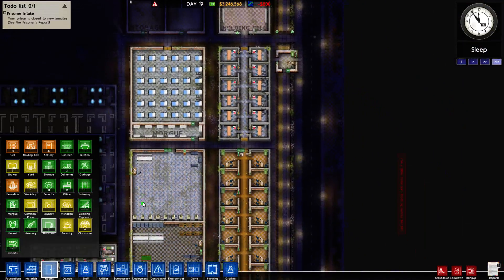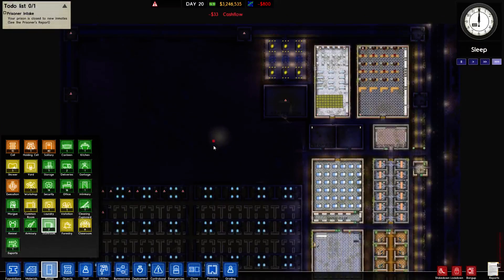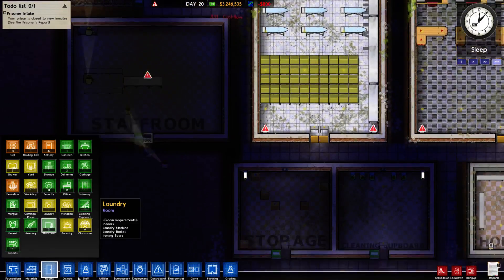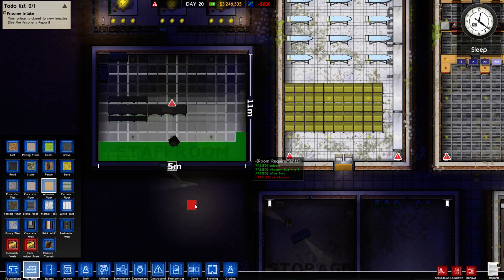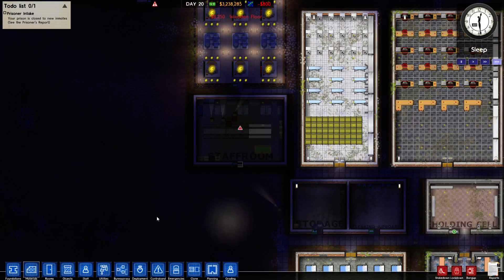They've got wood flooring in the other one, so we'll put rich mahogany as part of the wooden floors here. There we go, and that is taken care of.